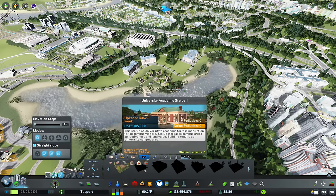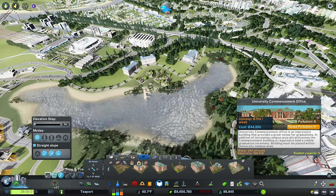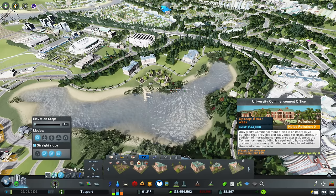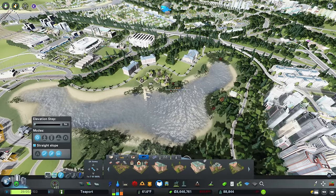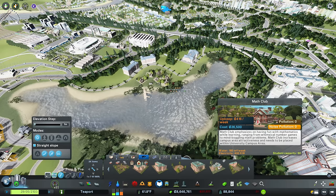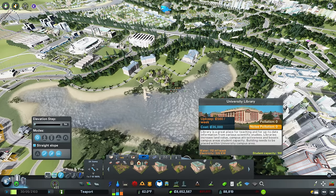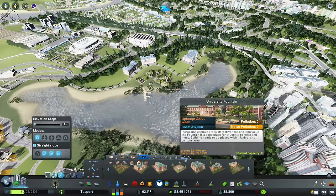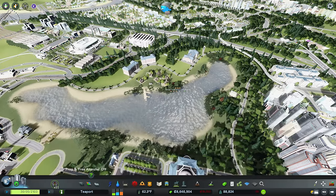So we have the university academic statue, the university commencement office - required to hold a visible graduation ceremony, brilliant - a math club, and a university light. The math club just gives attractiveness. This one increases student capacity - the library, the university fountain, and the cafeteria. I did have a couple of comments about our university area - I'll just mention that while we're there.